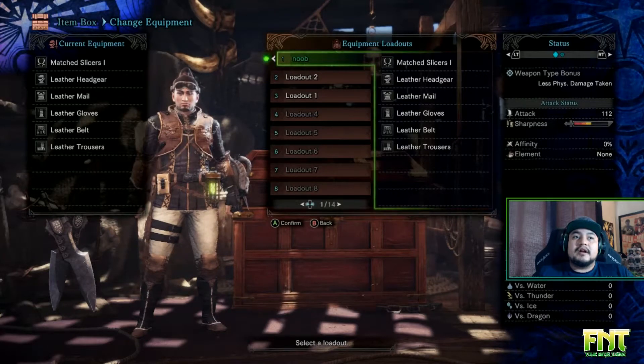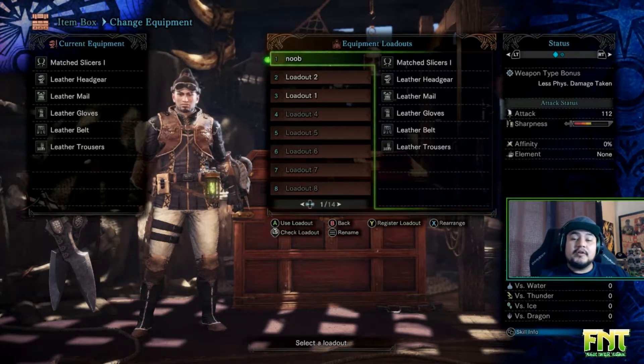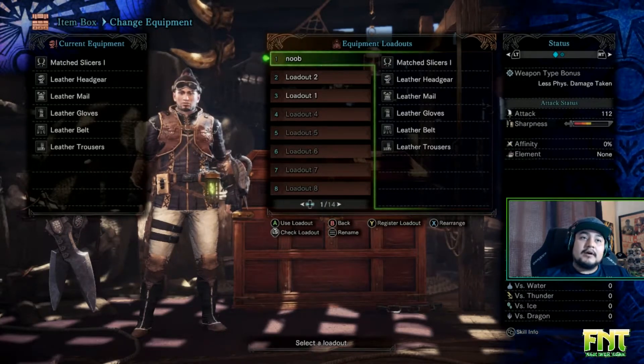Now let's rearrange it by using the X button. All you have to do is scroll it, move it up, and hit A. That's it — 'Noob' is now my first loadout. So that saves whatever your current loadout is.